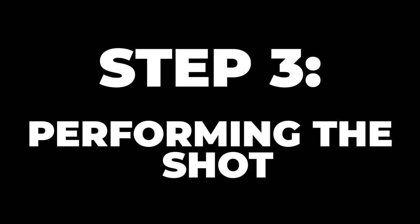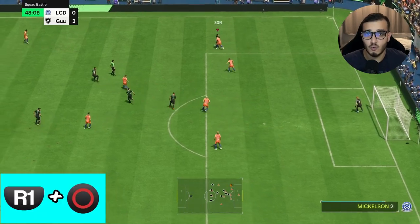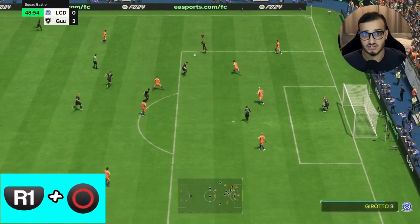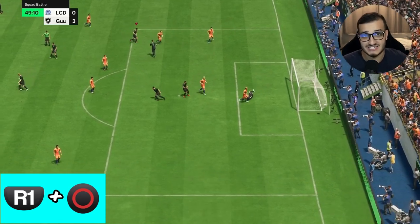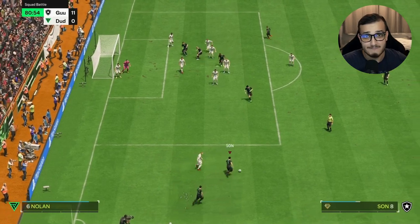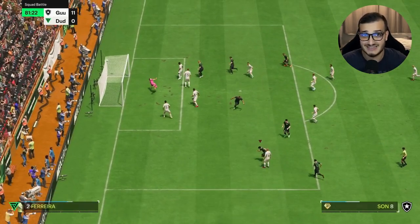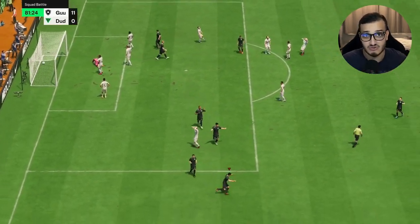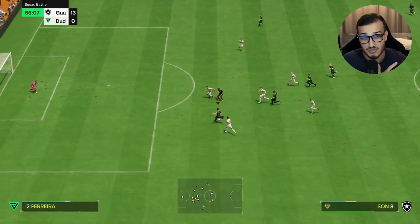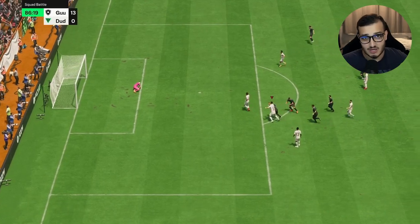Step three: performing the shot. Now that you know what and who you're using, here's how to use it in game. To perform the finesse shot, hold R1 (or RT on Xbox) and hold circle to shoot as normal from any position on the pitch. As you can see from the clips, the power and precision on these Finesse Shot play style plus players is absolutely incredible — you can literally score finesse shots from anywhere on the pitch.